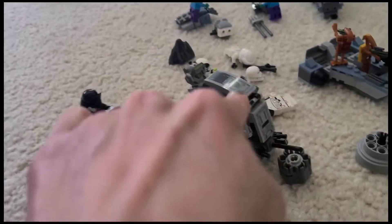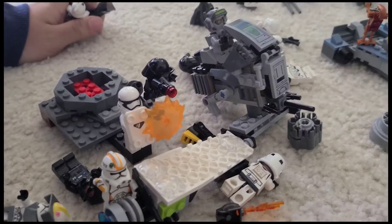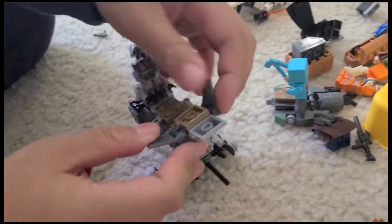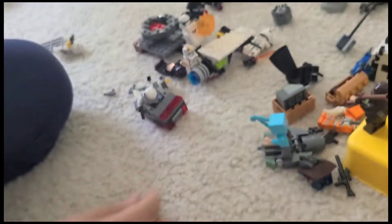And this is another turret? That is more of a stationary vehicle because it's not exactly a turret. It used to be a walker, but I removed it so it looks more like a turret. It has an armor piece over here and the turrets over here.